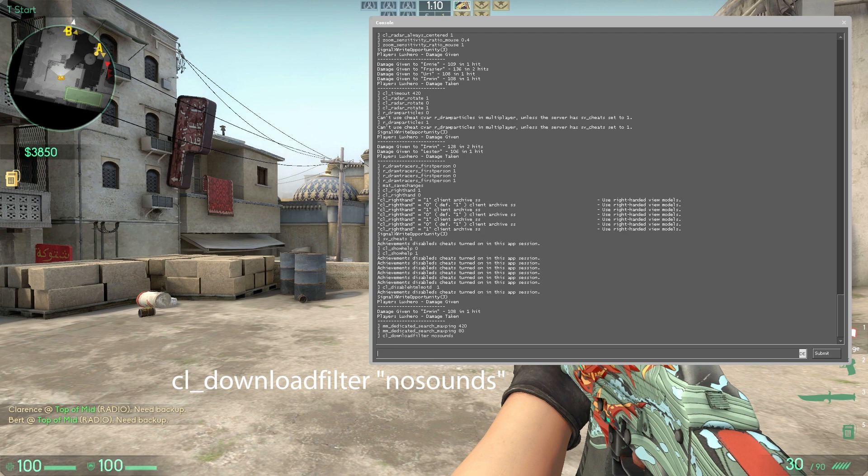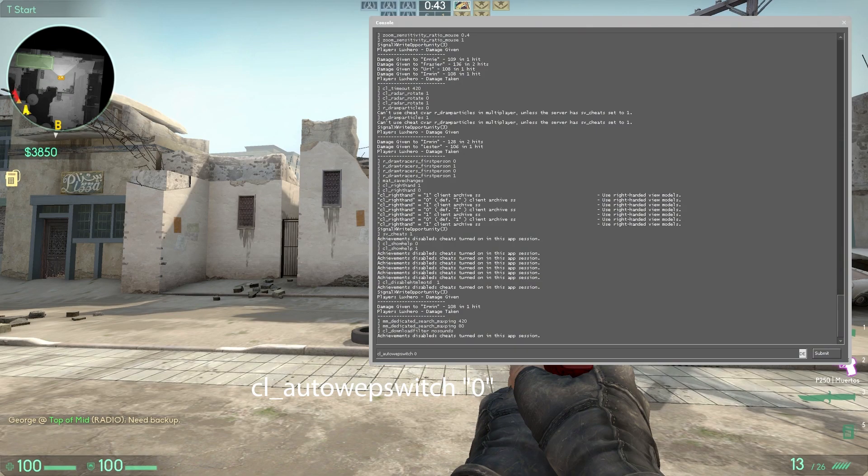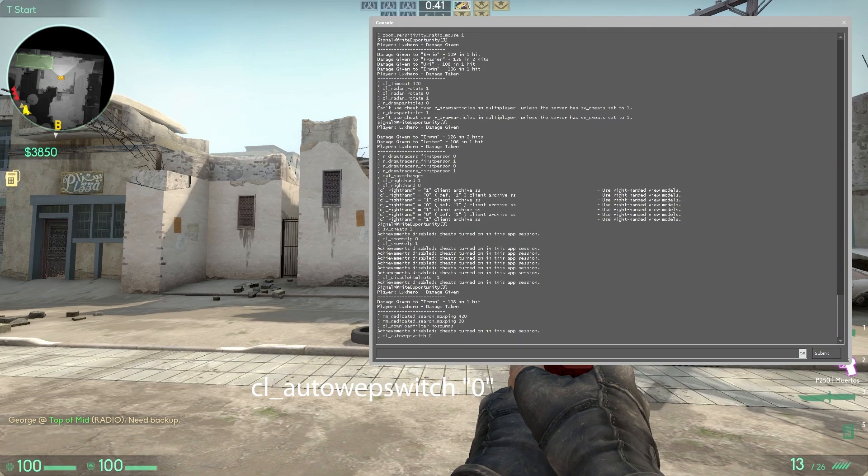CL Download Filters No Sounds stops sounds from being downloaded from servers. CL Auto Weapon Switch Zero disables weapon switch on pickup.